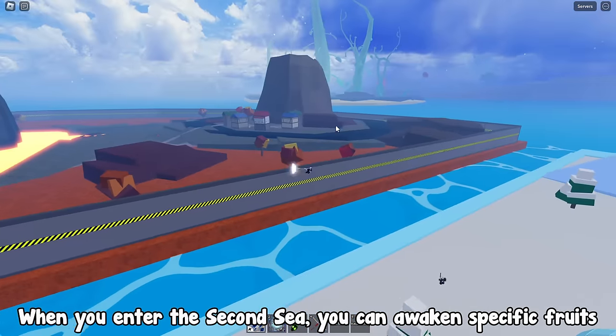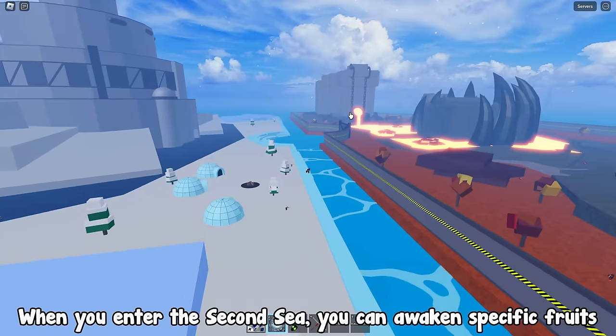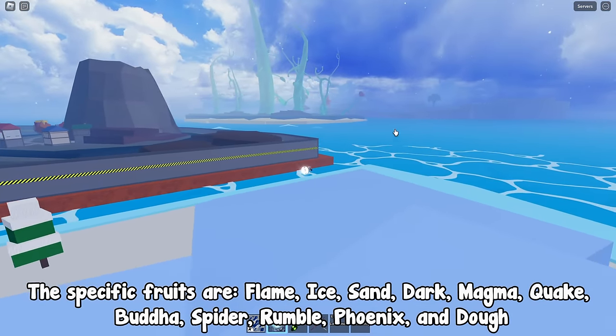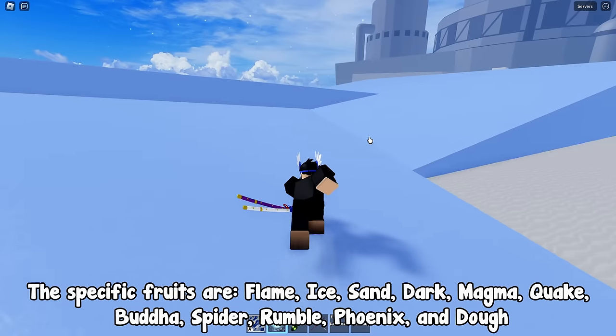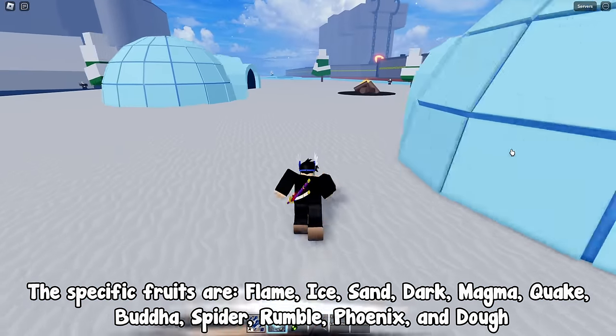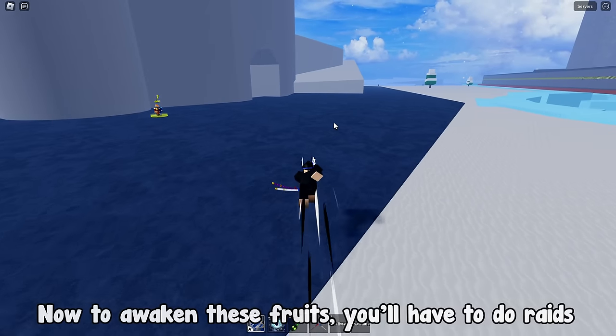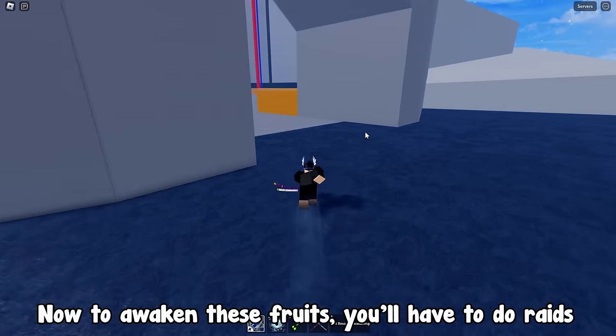When you enter the 2nd sea, you can awaken specific fruits. The specific fruits are flame, ice, sand, dark, magma, quake, buddha, spider, rumble, phoenix, and more. These are the only fruits at the moment that can be awakened. To awaken these fruits, you'll have to do raids.